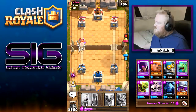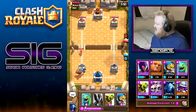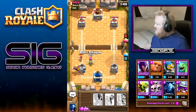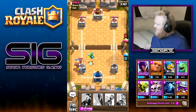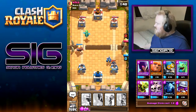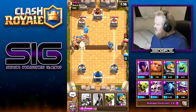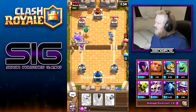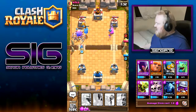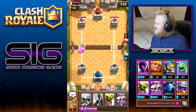They have a bomb tower themselves — musketeer should finish that off. Skeleton army for the goblin barrel; I didn't quite get the right placement but we mostly survived it. We'll throw a giant down at the back. The valkyrie takes care of all those skeletons, which is a shame. Get the baby dragon down — hopefully the valkyrie will get pushed away. Minions there to take out the mini PEKKA before it does massive damage to our tower.